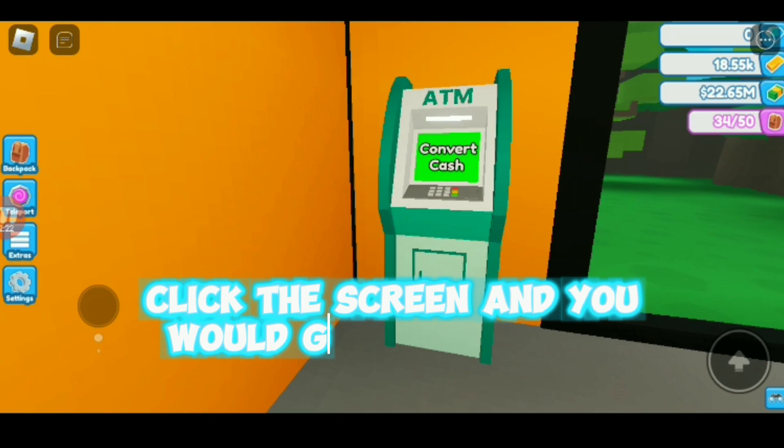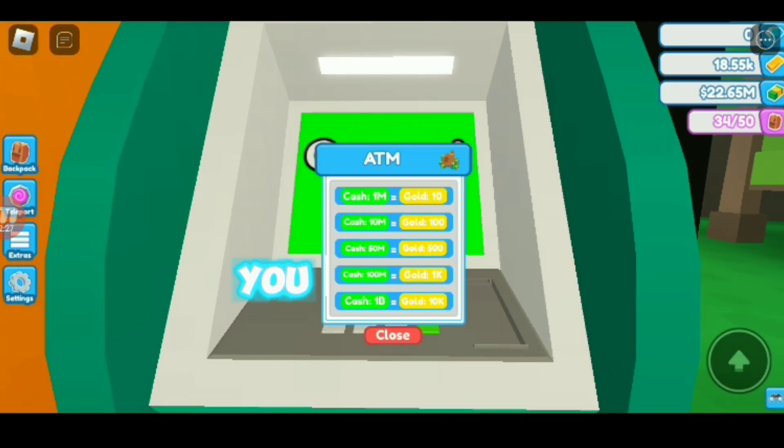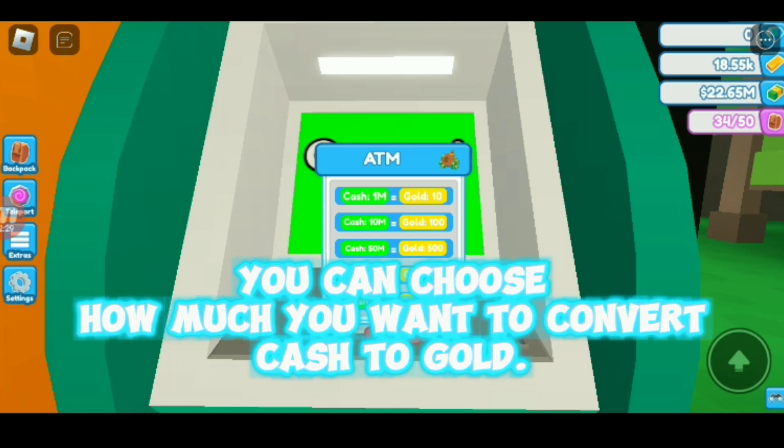Click the screen and you would get this pop-up. You can choose how much you want to convert cash to gold.